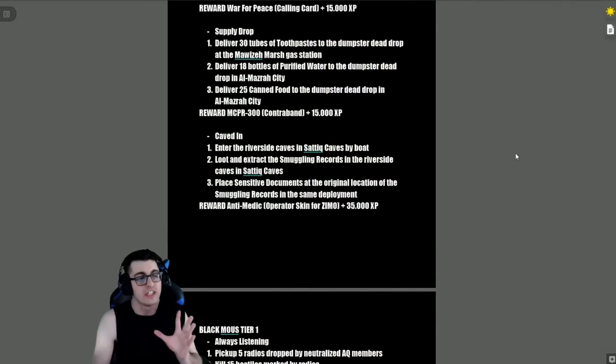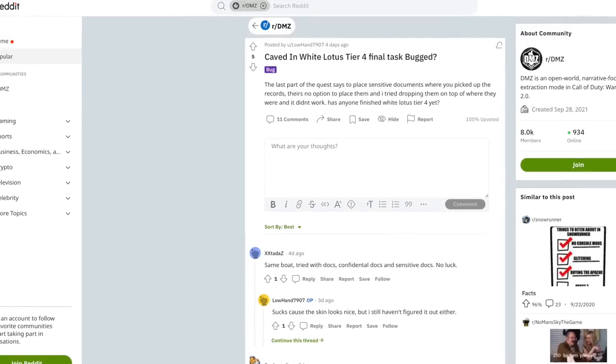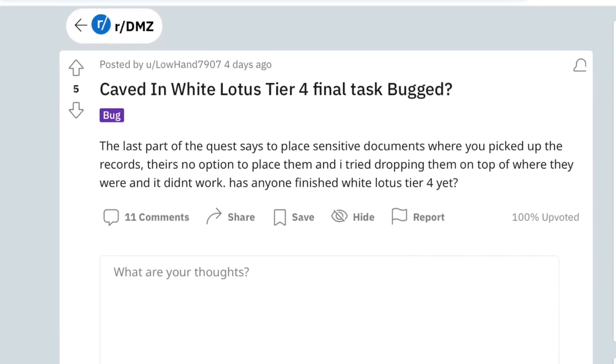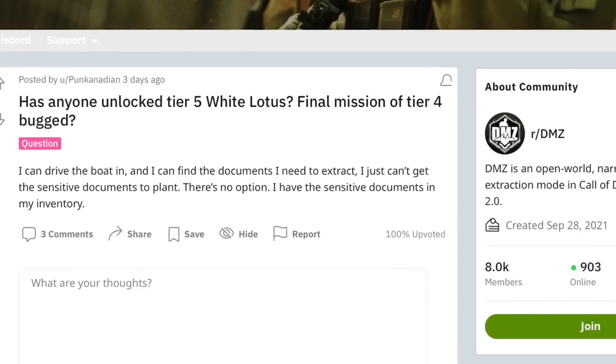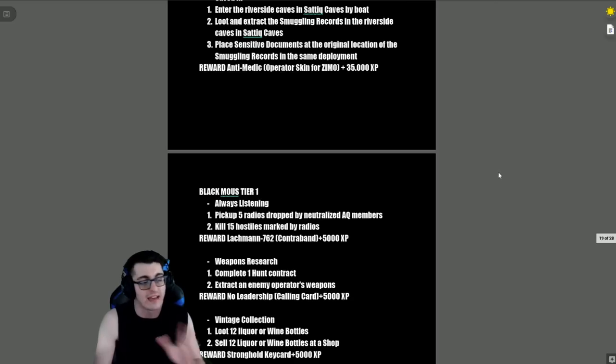A disclaimer: the final mission for White Lotus Tier 4 is currently bugged — progress isn't tracking properly according to multiple Reddit posts. That means Tier 5 for White Lotus isn't accessible right now. This video is going up before a fix has gone out, so I'll pin a comment below whenever the mission gets fixed and also pin the full Tier 5 mission list for White Lotus when it becomes available.